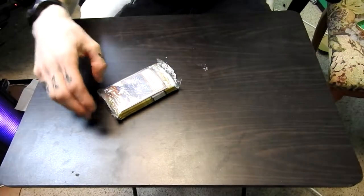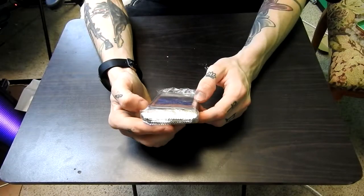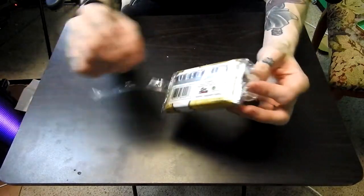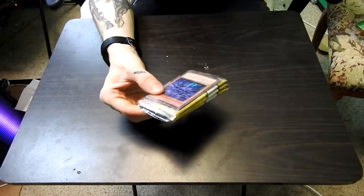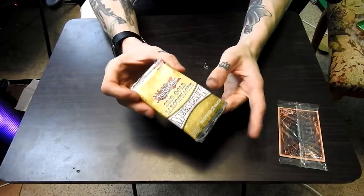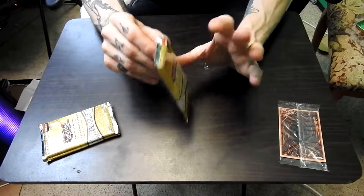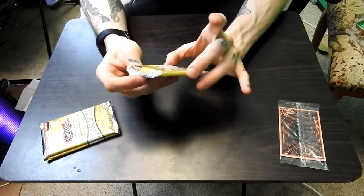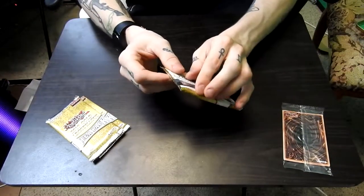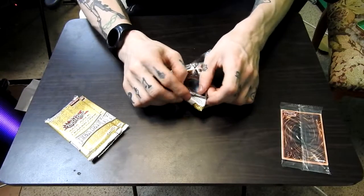The first card on top is Neo Kaiser Glider — this looks like another card that can very easily be used in a Blue-Eyes deck to get Blue-Eyes out or at least get Blue-Eyes in your hand. Apart from that first card, we're gonna set the bundle of special cards aside and hit the 2019 Mega Pack gold packs. They are nice and thick — there's a good amount of cards in here. This whole tin is like 20 bucks, actually it says 16 cards per pack times three, so we have about a deck's worth of cards.